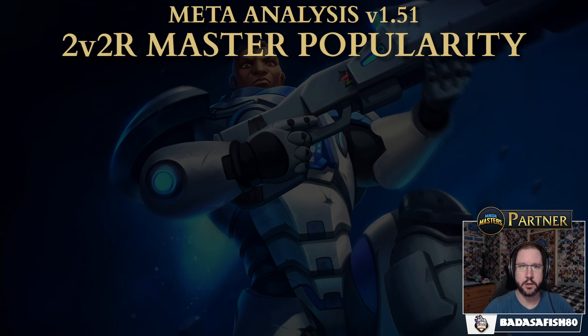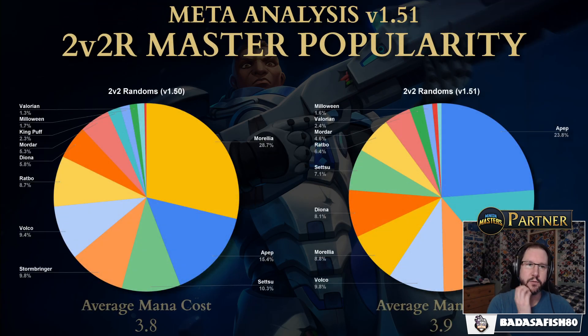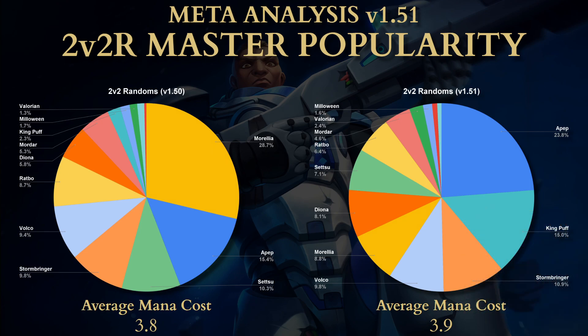Does that follow in 2v2 randoms? Again, Morelia was dominant last season but not anymore. APEP is the top master, and in second place with 15% of the decks is King Puff. Previously King Puff was an afterthought, but with that buff he's right back in there. APEP, King Puff, and Stormbringer are the top 3 masters in randoms. We've seen King Puff with a 13% increase — the biggest — and APEP also getting a big increase.